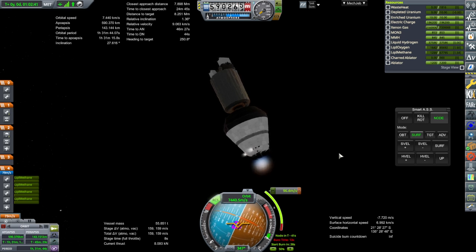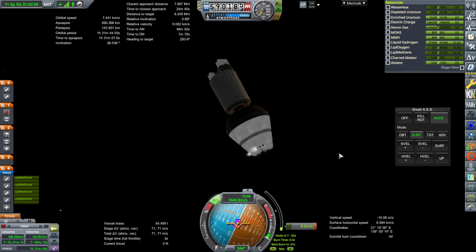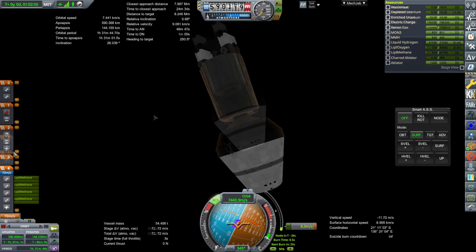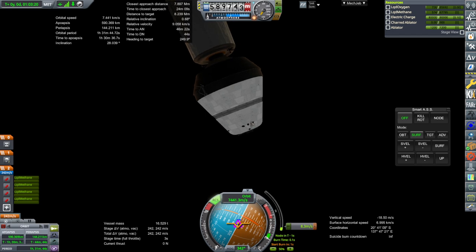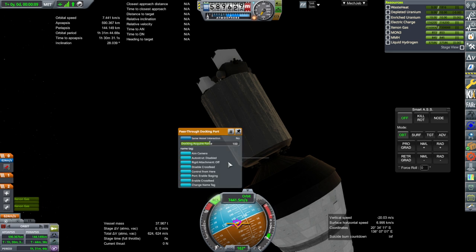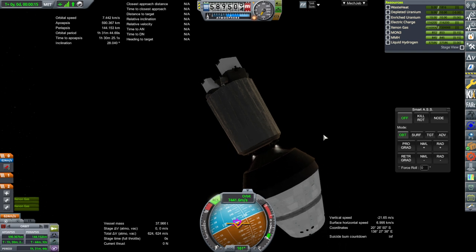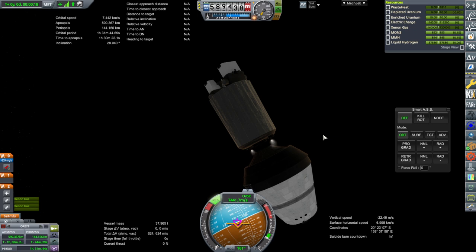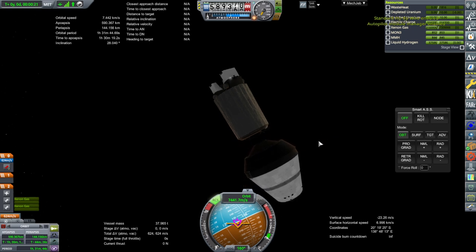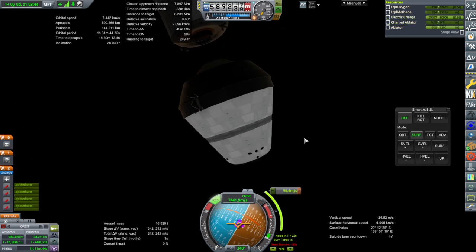Ignition. We'll save the rest for its return. Let's get this to push itself away. The RCS works — keeping in mind it's built into the model. And you certainly have enough to deorbit.